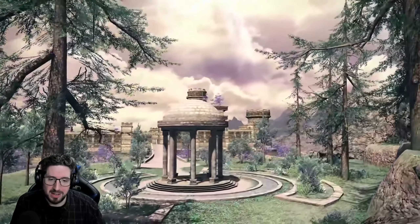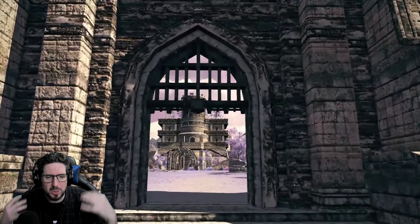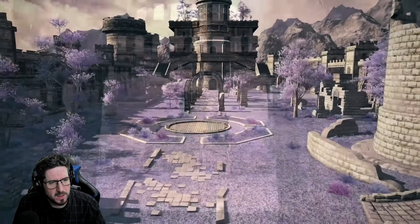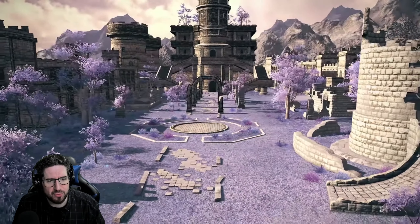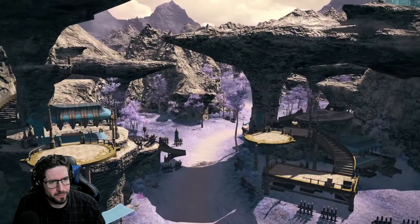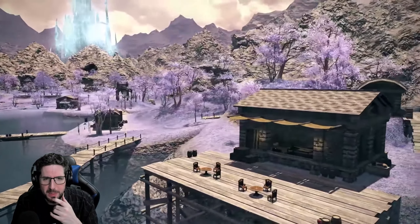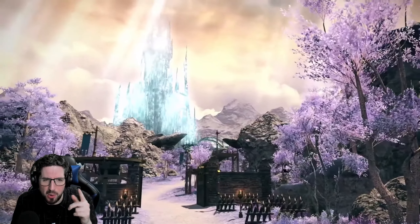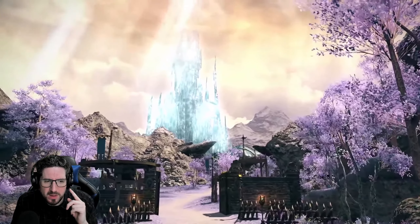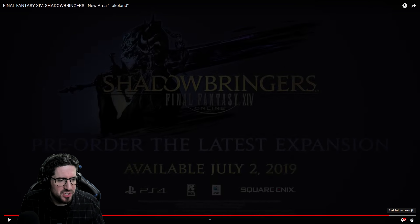Oh, and green — so there are just different types of trees. Maybe it's because everything's infused with light. That looks really cool. A lot of the textures are reused from assets that we already know, but is that the Crystal Tower, or is that maybe something else? Oh, I want more — I have more questions.